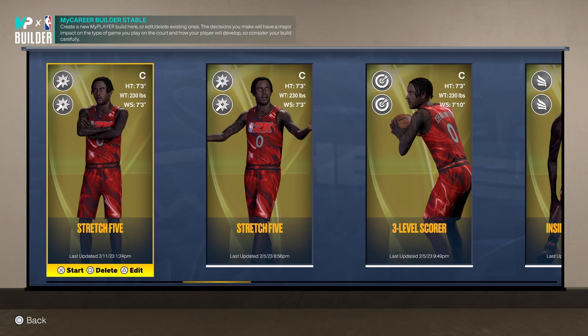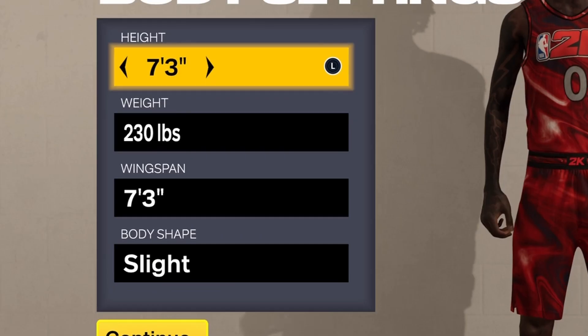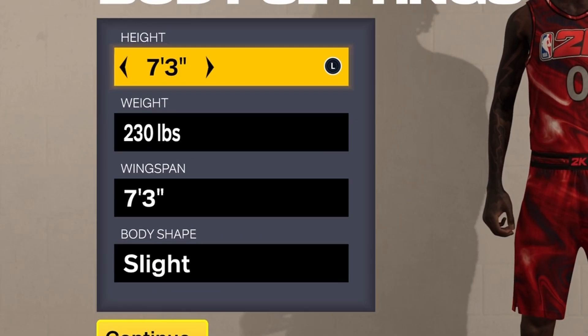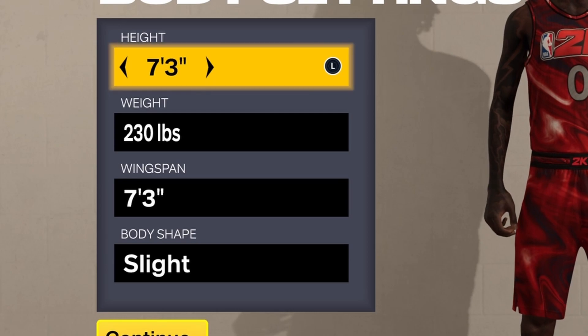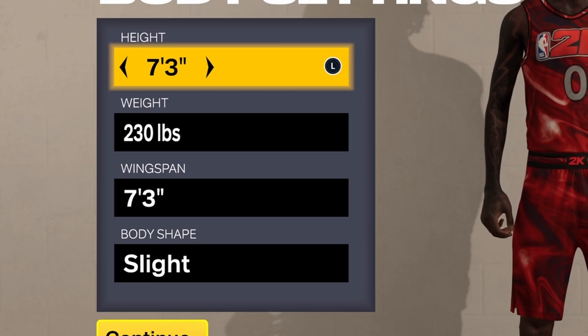C Unlimited in the building, and today I'm coming at y'all with the 7-3 shot creator build. It's been a long time coming for this one. So I'm gonna get straight into it — center, left-handed as always, number zero. For the height, weight, and wingspan: 7-3 on the height, 230 weight, 7-3 wingspan, and I went slight build.